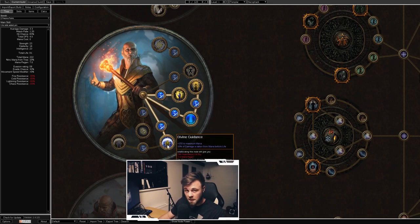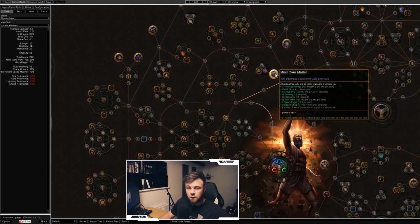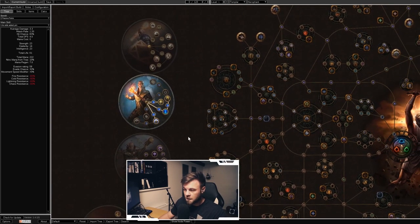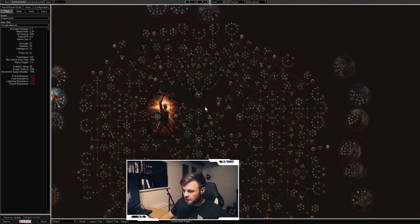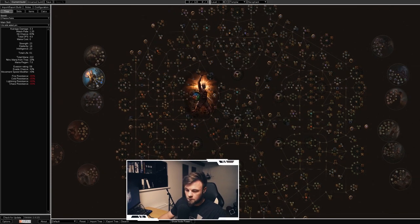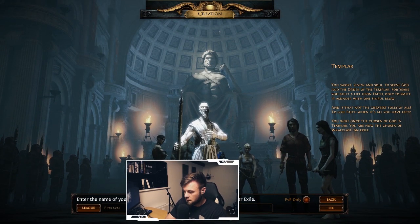This ascendancy setup will give me a lot more mana, which makes Mind Over Matter strong — a defensive passive where 30% of damage is taken from your mana pool instead of your health pool. Since I'm going to play as the Templar, we'll select that now. I've made a more detailed video about character selection which I'll link below, but for now let's create the character and name him 'lifting survival bro.'